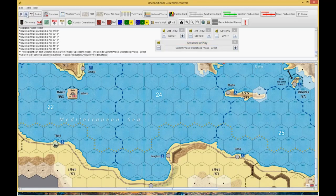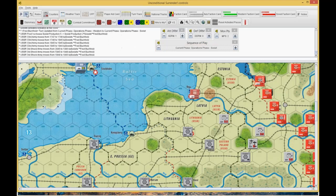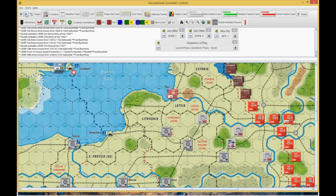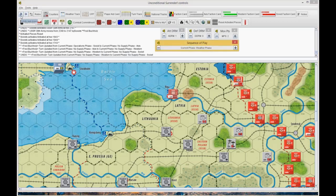We go into the Soviet phase. I'm just moving armies up to the front — not a lot of brilliant moves here for the Russians. I decided not to move that guy because I was going to bring in some airplanes or something. We'll go through the no supply phase now and get to replacements.